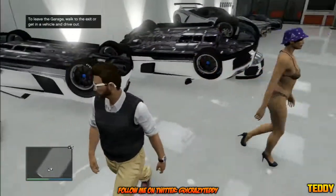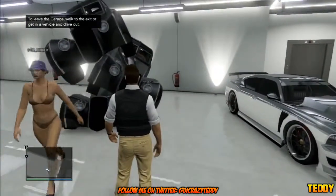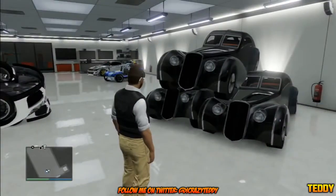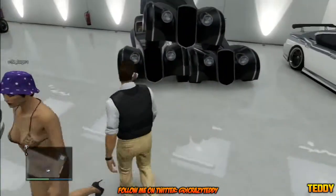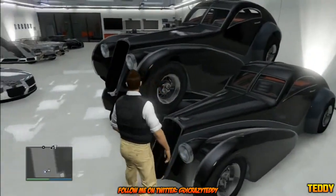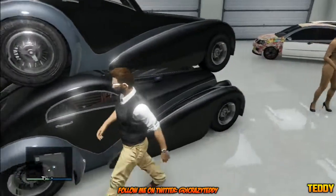From there, return to your garage — you will most likely get kicked out. As you can see, it's just a clusterfuck and these Z-Types are just falling everywhere. Get into one of the duplicated ones; sometimes it doesn't let you get in, so you may have to do the glitch again. There are normally two duplicates, though sometimes more appear.